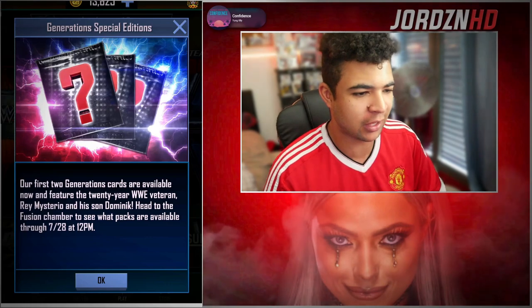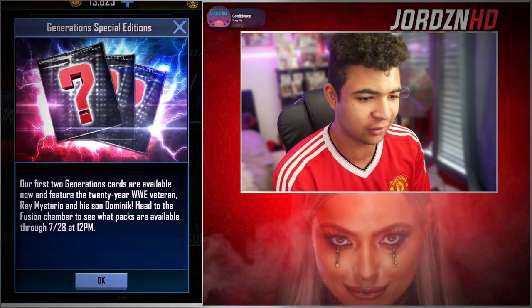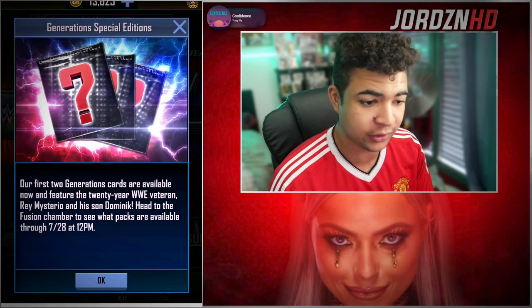As you guys can see, our first two generation cards are available now and feature the 20th year WWE veteran Rey Mysterio and his son Dominic. Head to the Fusion Chamber to see what packs are available through till the 28th of July at 12pm.